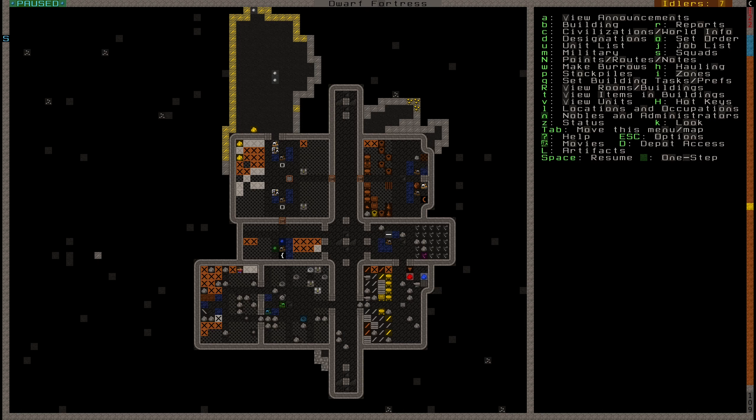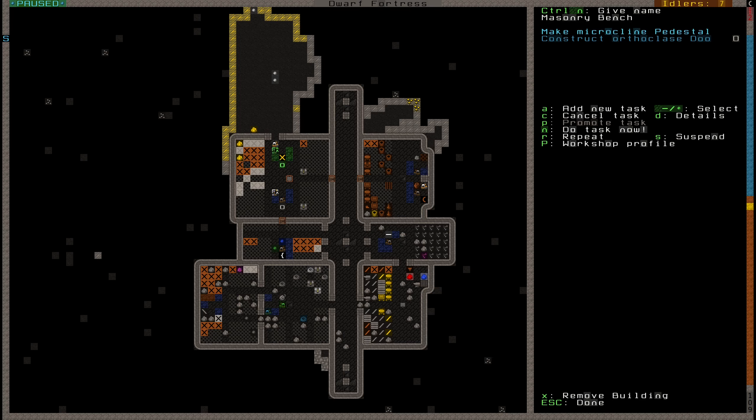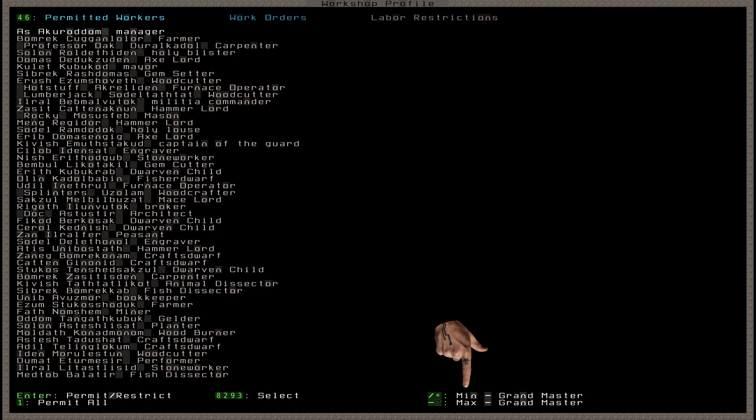Let's first take a look at my masonry workshop. If I press Q and hover over the workshop, I see an option to press Shift+P. This enters the workshop's profile menu. The first screen is the permitted workers tab, where I can select specific workers to allow in this shop, or select a minimum and maximum skill level, allowing me to specify that only skilled dwarves do these jobs.